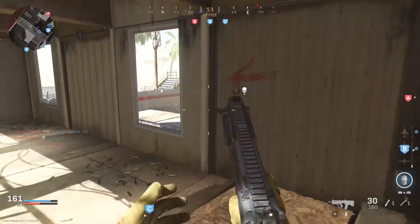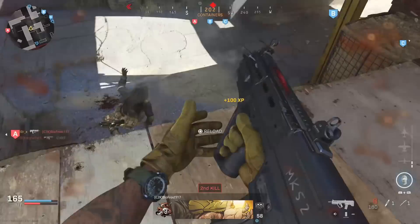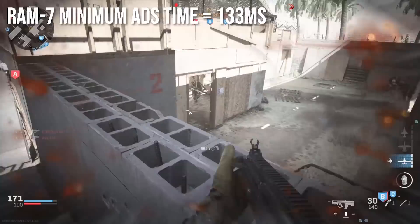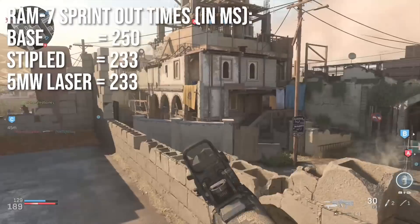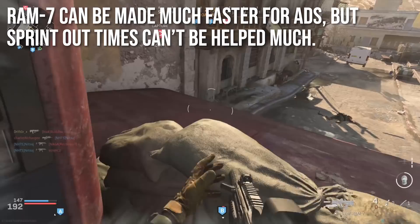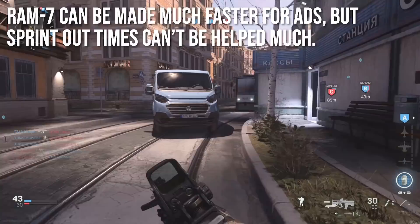I was a little disappointed with the tack laser overall, because normally it's a much more powerful attachment, but here it had a limited effect. Making your weapon react faster is one of the most important things you can do. The lowest ADS time I was able to achieve by stacking attachments is about 133 milliseconds — close to half of its original speed. So you can actually make this a very fast ADS weapon. Sprint out times are way more limited though. The base is 250ms and the stippled and five milliwatt laser only brought it down to 233ms — saving roughly a frame or two. You can make it aim down sights really fast, but you can't make it sprint out very fast. It will never be competitive with SMGs on sprint out time, but it can be competitive with a lot of weapons on ADS time.